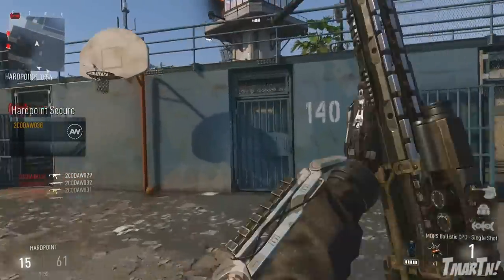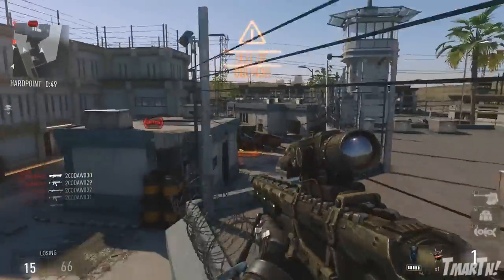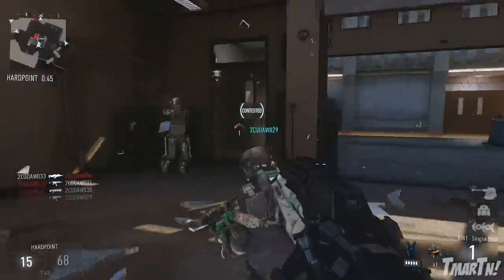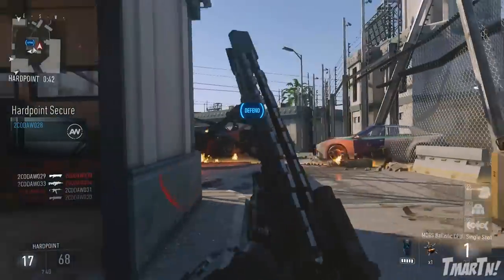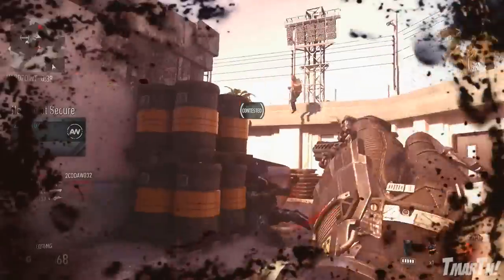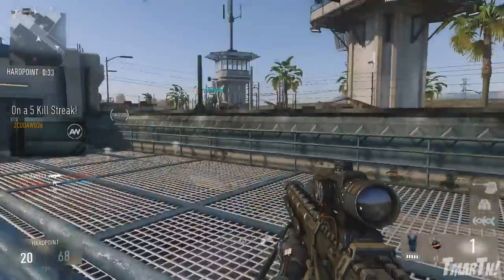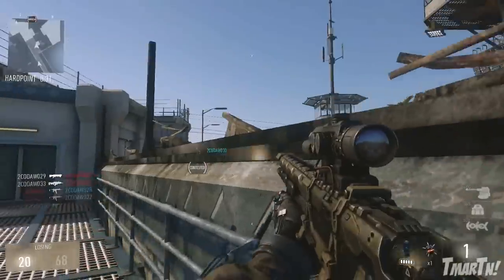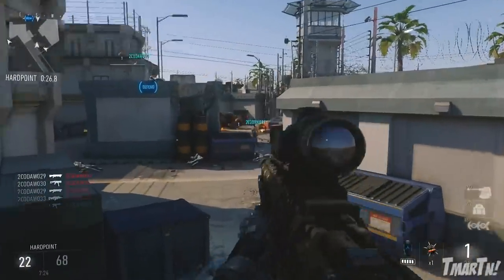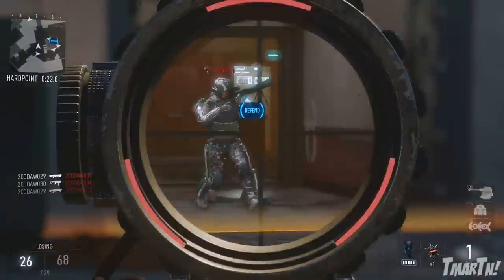Finally, the fourth map is Swarm — shout out to Black Ops 2. Swarm is set in Seoul, South Korea, where reconstruction is underway. Long sight lines along the streets with tight interiors cutting through the middle make for fast combat in this urban jungle. Seoul is actually the very first mission in the campaign, and I'm picturing running through streets and cutting into buildings. I think that's going to be a really cool map.